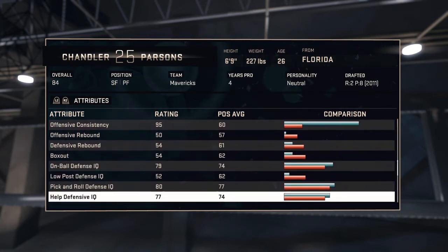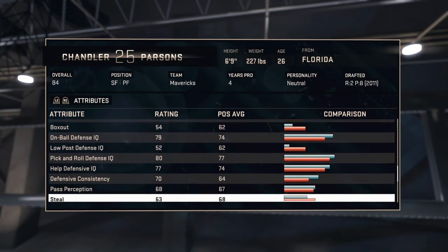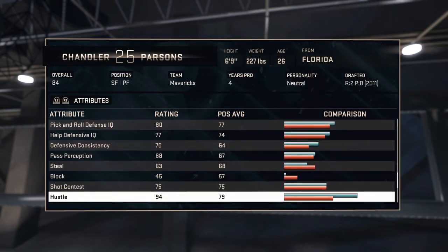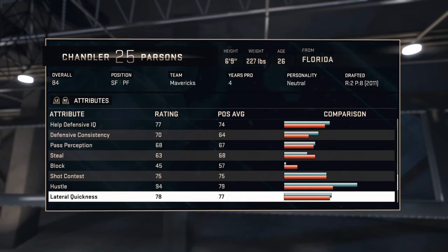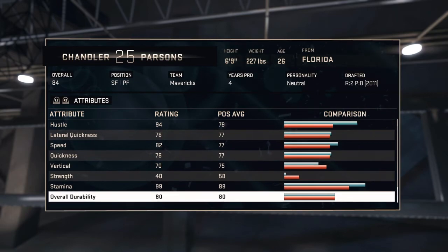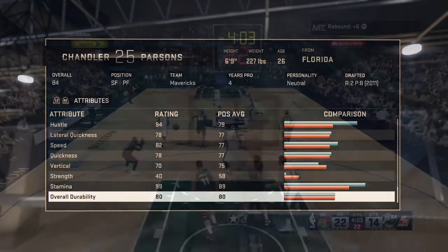On-ball defense IQ 79, pick and roll defense 80, so he has some defensive ability also. I recommend throwing lockdown defender on him and probably shot creator. Hustle 94, stamina 99, so he doesn't get tired — you can leave him on the court pretty much all game.